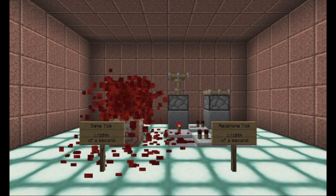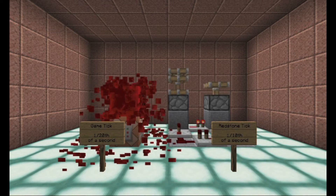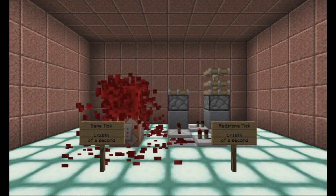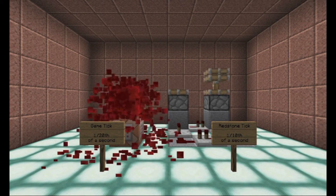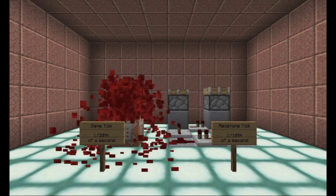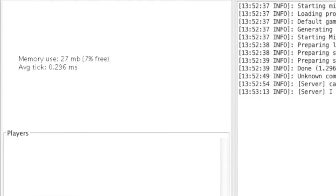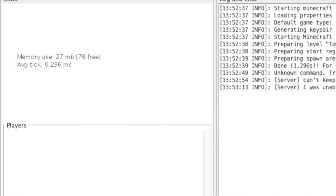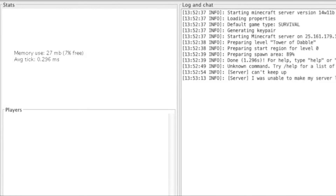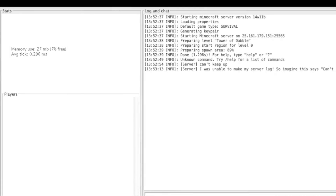If you remember from last time, game ticks and redstone ticks are two different things. Just to review, a game tick is supposed to be 1/20th of a second, and a redstone tick is supposed to be 1/10th of a second. I say supposed to be because it often depends on the performance of your game or the server you're playing on. If you are a server owner yourself, you will know that sometimes in the server console it will say something like 'can't keep up, skipped 101 ticks,' but in ideal conditions, a game tick is 1/20th and a redstone tick is 1/10th.